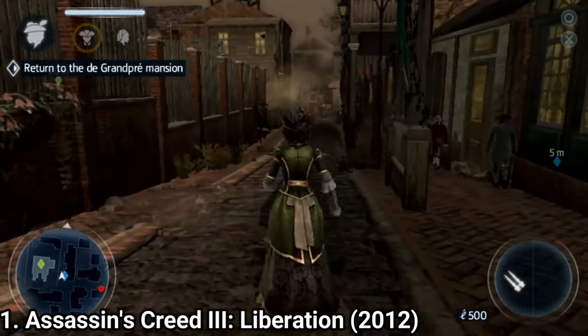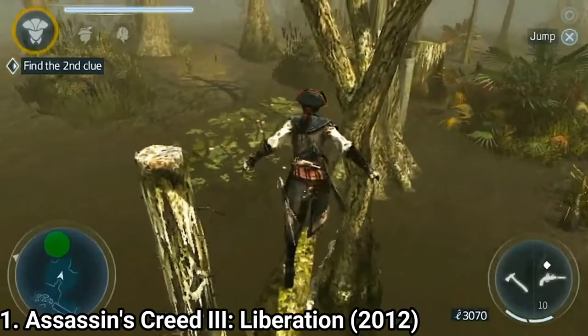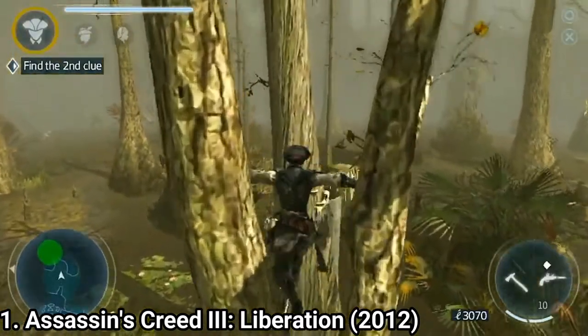The lady outfit grants protection over guards — they wouldn't hit a lady. And also in this attire, you can charm and bribe guards. The Assassin's persona is the coolest.